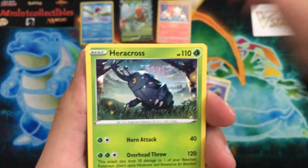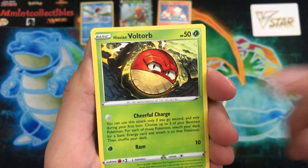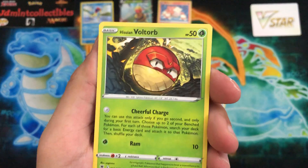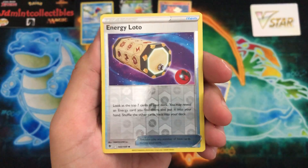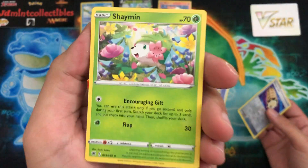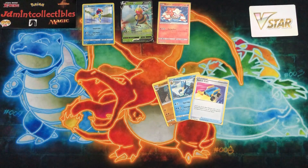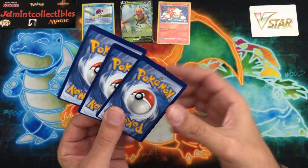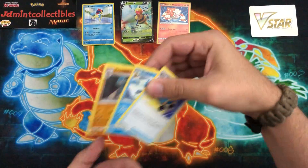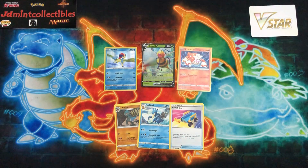We have Heracross, Mantine, Teddiursa, and Voltorb — very awesome, I still haven't seen that in game yet, I really need to get back to playing. I really like how they did the artwork on that. Energy Lotto as the reverse, and we end with a Shaymin non-holo — but look at that artwork, it's absolutely amazing. Not too bad overall — we got a holo, a Beedrill V, Radiant Heatran on day one, and of course these crazy miscut cards. Just look at that on the back — it's super noticeable. That's gonna do it for this one, guys — hopefully you enjoyed it. I'm Wacko Backo, take it easy.